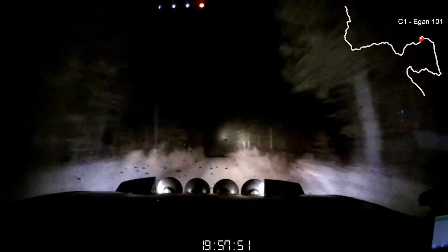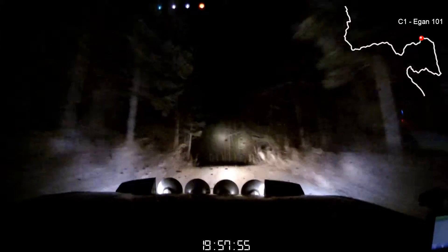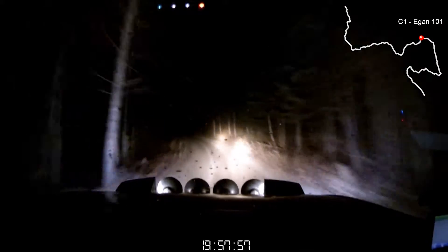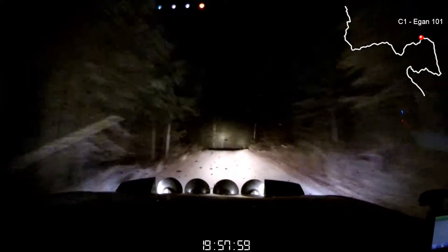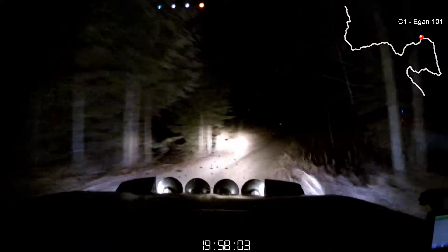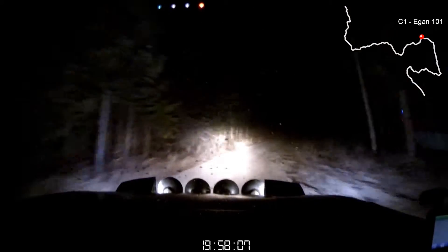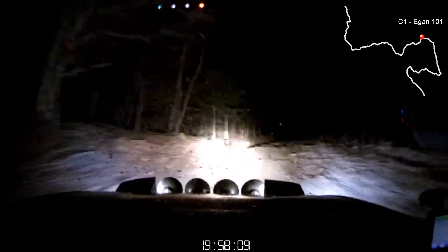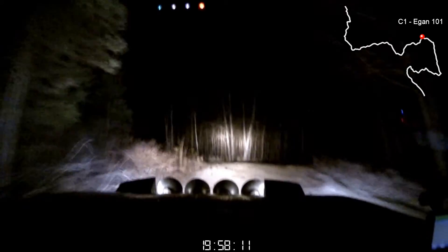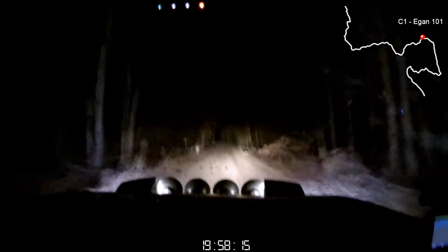And a left 5 plus over jump, opens long into caution. Right 4 minus over crest. Right 4 minus over crest, then another caution. Then another caution, 60 over dip. And a caution. Right 4 up. Rough, stay out. Stay out. Into right 4 minus, deceptive and crest. 100. Caution jump. Right 6 plus, rough down. 80.